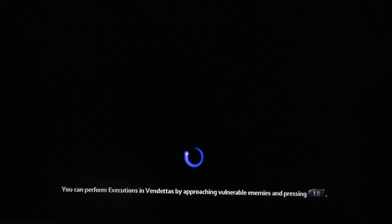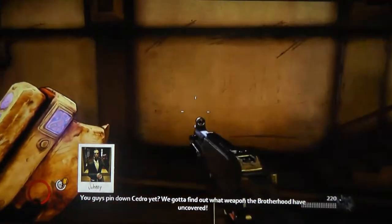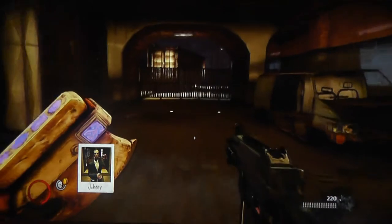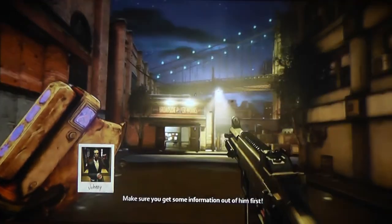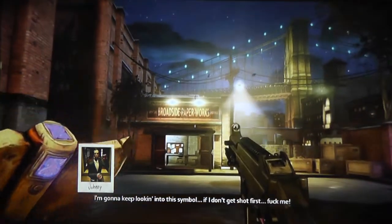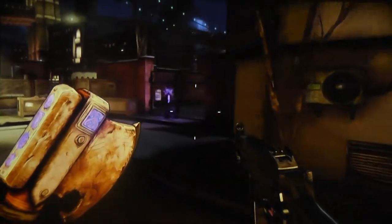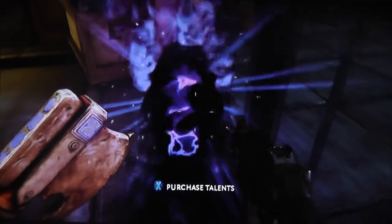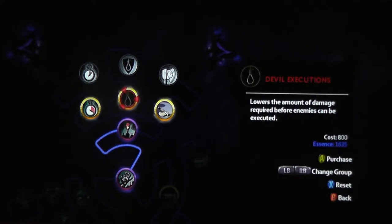We gotta figure out what those artifacts are and what they're doing. We made a whole 1600 essence just in that last section because we only had about a hundred or so left over from before. Pretty good. There were a lot of enemies in that last one, so that's why.